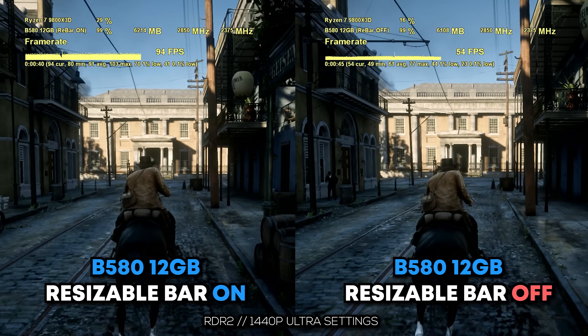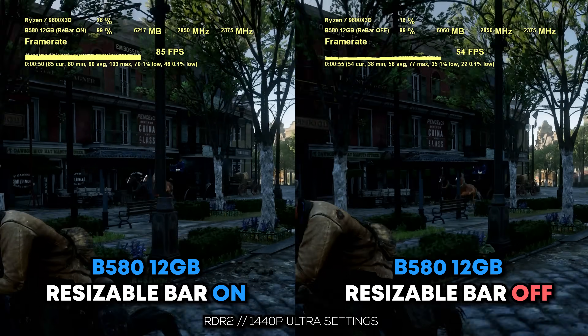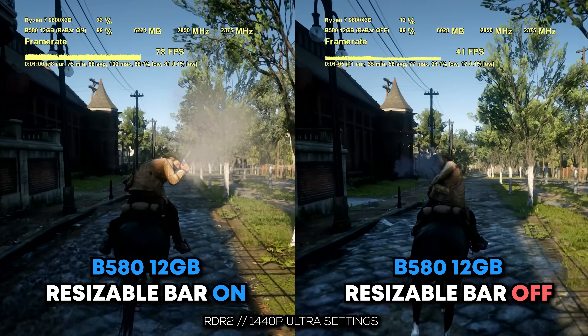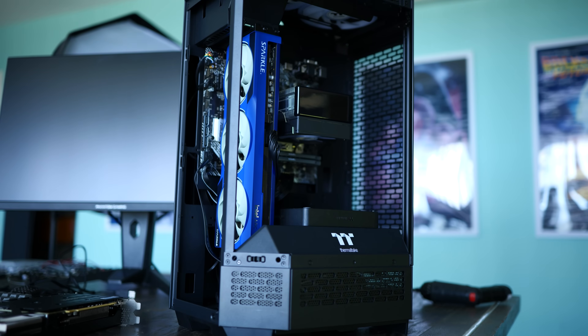I wanted to dig further in and do more research. Was it just the resizable bar setting? Was it perhaps that we used a Ryzen 7 9800X3D, or something else we were unaware of? So I tried putting the B580 in an older system — and sure enough, Red Dead Redemption 2 saw the same massive drop with resizable bar disabled. This was the i5-10400T system, which we also looked at yesterday versus the Ryzen 7 to see how much performance you miss by not going with a faster CPU.